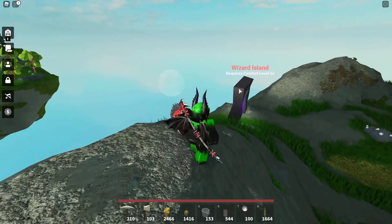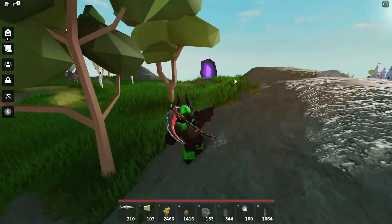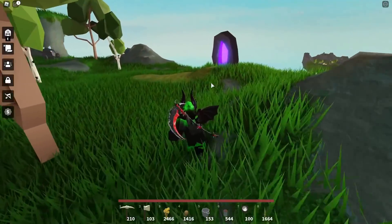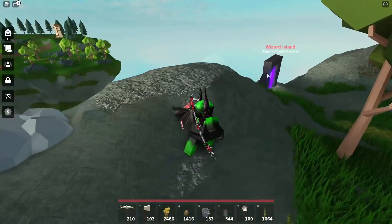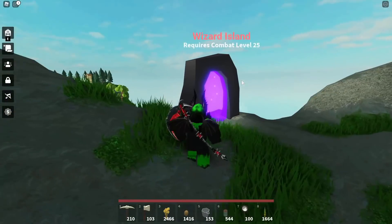You'll also need to be Combat Level 25 or higher to unlock the Wizard Island. You can fight Slimes, but they give barely any XP, so don't just farm Slimes — farm Bufflecore, then go over to the Wizard Island if you haven't unlocked it yet. This doesn't work on Bufflecore because they have too much health.